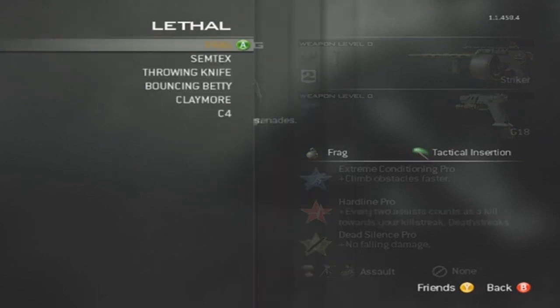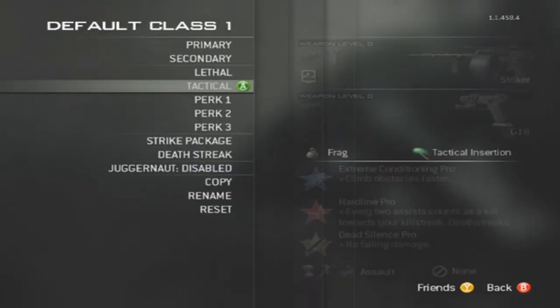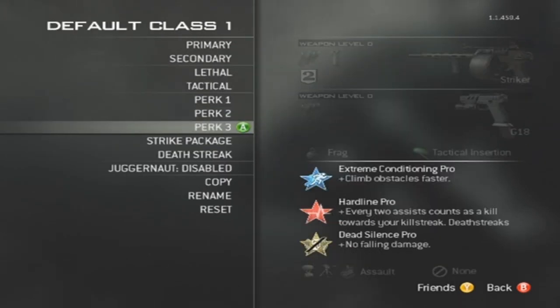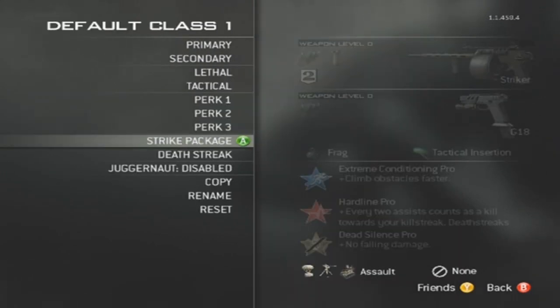Secondary doesn't really matter. Lethal doesn't really matter. For tactical, definitely use tactical insertion, so if you ever get somewhere and you want to keep going, you have that. Perks: extreme conditioning pro for increased speed, hardline in case you need care packages to hop or jump or get higher with, and dead silence pro so you have no falling damage, which is highly important.